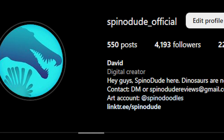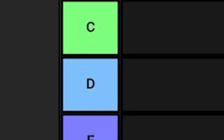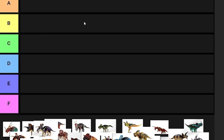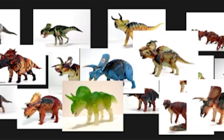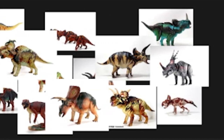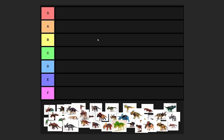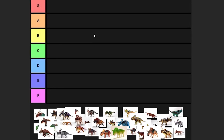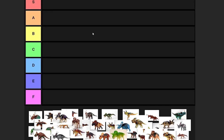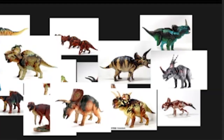I did a Q&A on Instagram recently - follow me please - and a lot of people were saying they wanted to see me do more tier lists, so here we are. Let's do the ultimate, objective, final Beast of the Mesozoic Ceratopsian series tier list today. Also no facecam because my head looks like a literal Sasquatch nest. I felt like it would be appropriate to start with this because we've been reviewing a lot of BOTM stuff on the channel and we're kind of in that transition phase from the Ceratopsian series into the Tyrannosaur series now, so let's dive into it.